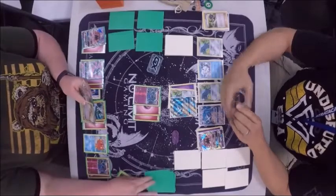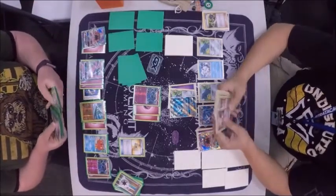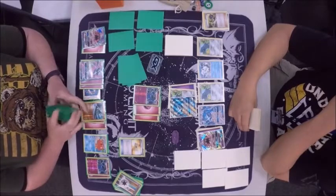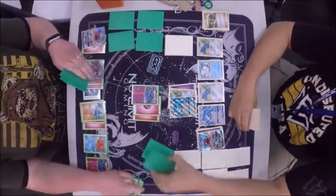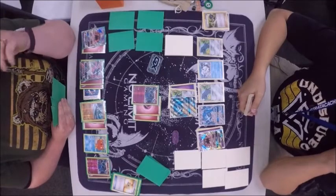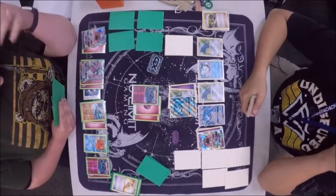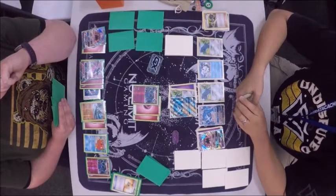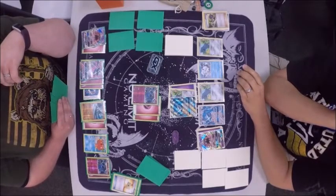We are going to see — she has Professor's Letter in the deck, that is awesome. Does she have any more energies in there? Erica has that Twilight GX still here — she's probably just debating what to do. She looks like she might be out of energy. I didn't see any other DCEs in there either. She's probably prized at least two. That is not good — it's not what you want to see with Gardevoir.